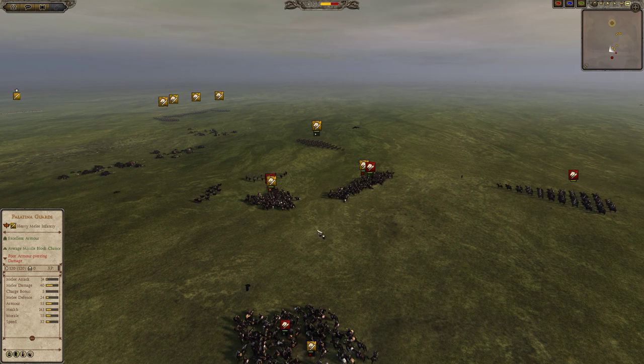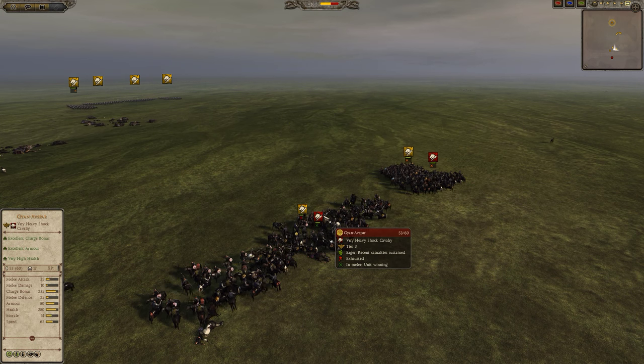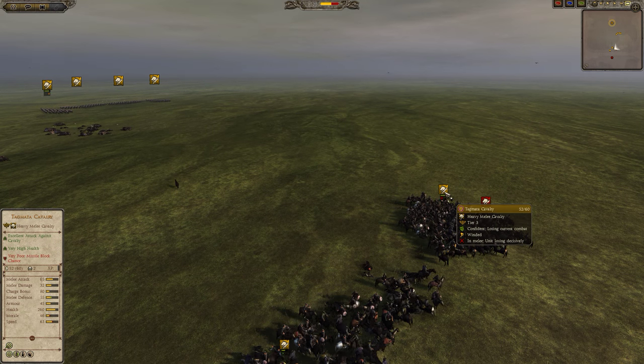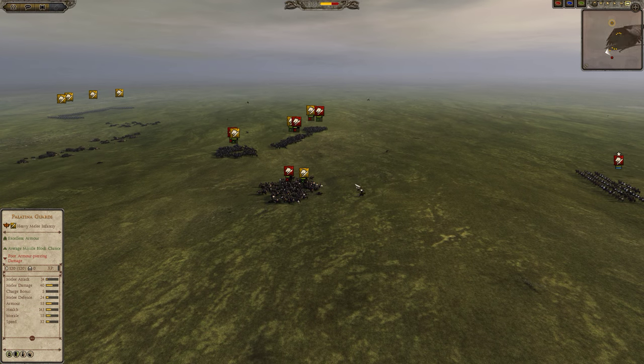But when the Guyanafspar lose their charge bonus it's no contest. Their 10 melee damage and 35 weapon attack just cannot stand up to the beastly Tugmata cavalry. With their bonus they absolutely destroy cataphracts in extended melee.